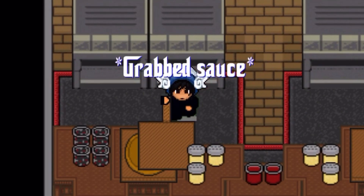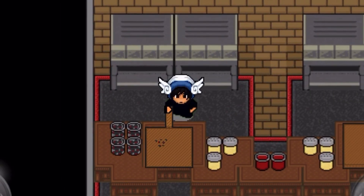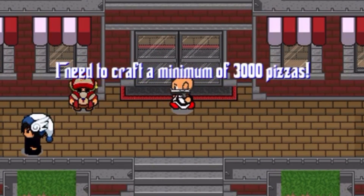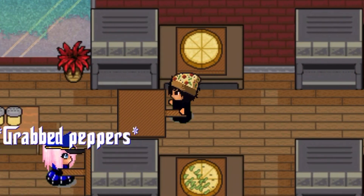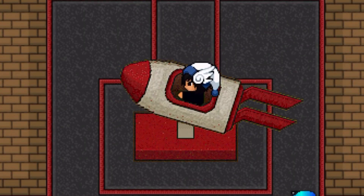Speedy pizza is widely considered the best job in the game, and there's a reason for that. But first, we will need to go over the progression of this job. When you're just starting out, you only have access to the regular rooms. These rooms have the ingredients very far from the tables, so making pizzas is rather slow. But you will have to put up with these until you craft your first 3000 pizzas, which you will then move on to veterans.